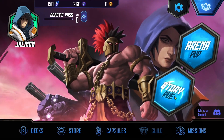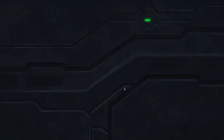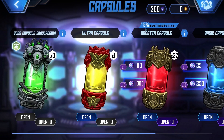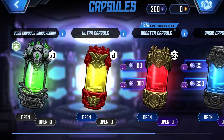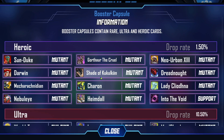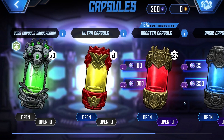We could try PvP, and I would probably get stomped. Story PvE — I wonder if they've added anything. Let's check the capsules. There's a 1.5% chance for a heroic card, like the Shade of Kukulkan or Charon. I have 32 of these.